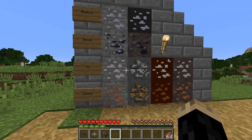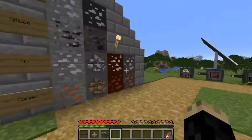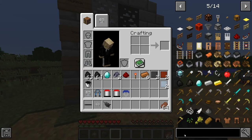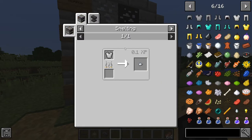The first thing to note is I'm not going to be showing any recipes for any item in this video, so I recommend getting Just Enough Items. It has a list of every single item in the game and a search bar where you can see how to craft any item and what it can be crafted into. It is really helpful.